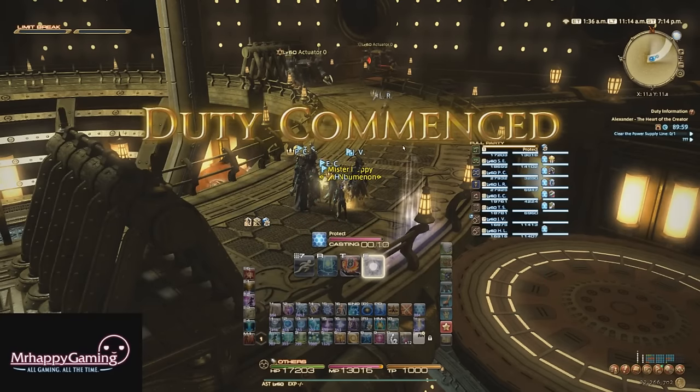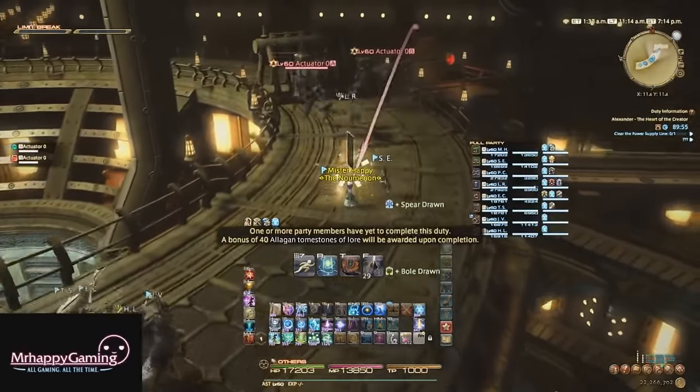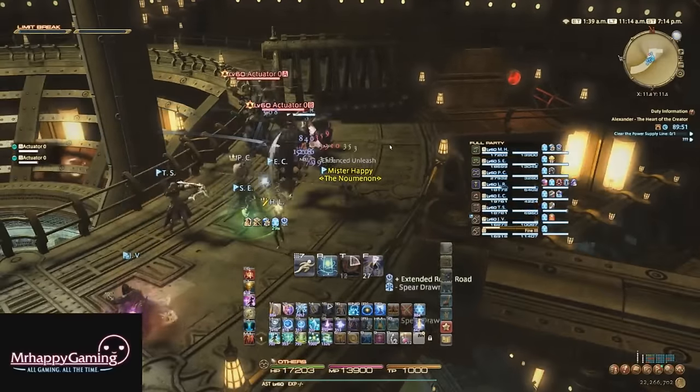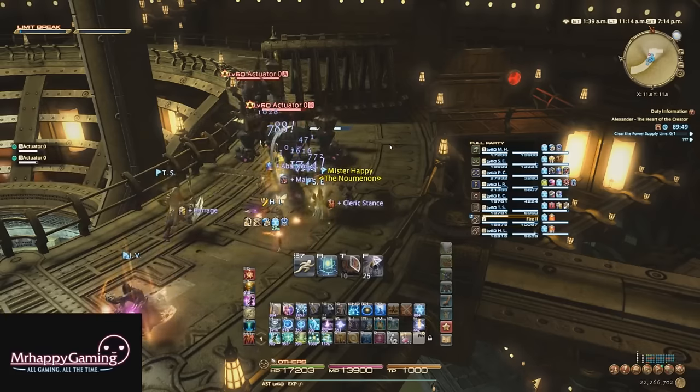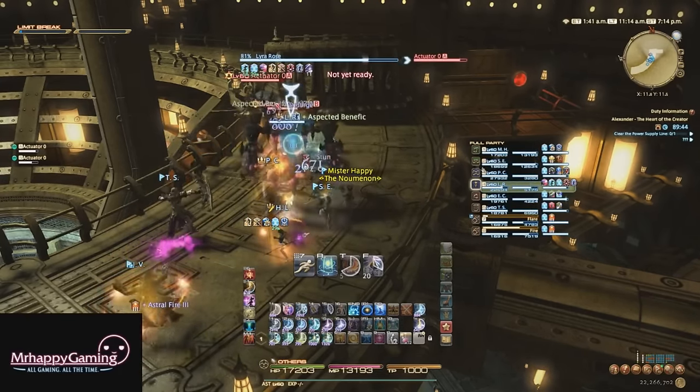Hey guys, Mr. Happy here and welcome to my guide to Alexander: the Heart of the Creator on the Normal difficulty. This fight can be unlocked after completing the Breath of the Creator on Normal difficulty and then unlocking this one in the Hinterlands. It requires a minimum item level of 230 to enter with the Duty Finder.